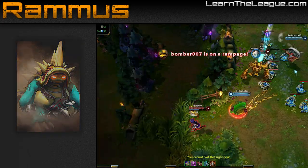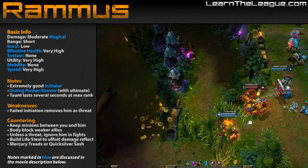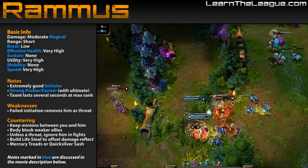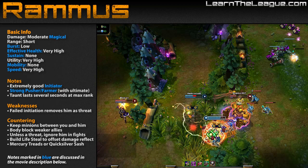Rammus is a magic damage tank with strong initiation. He can turn into a ball for several seconds, gaining a huge movement speed bonus over the duration. When he collides with an enemy, the ball is cancelled and nearby enemies are slowed.